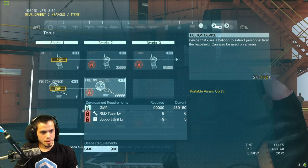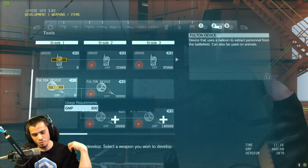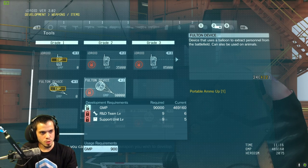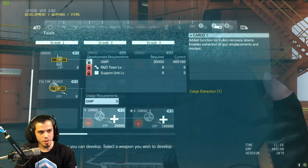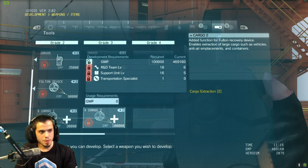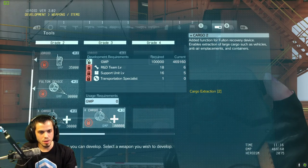The Fulton device — this is what we currently have. One upgrade gives extra portable ammo, up by one, so you can have 12. The next gives you plus 12 more, so 24 Fultons total — need to get that as soon as possible. Cargo Fulton lets you take gun emplacements and mortars. The next tier lets you take vehicles, anti-air emplacements, and containers.